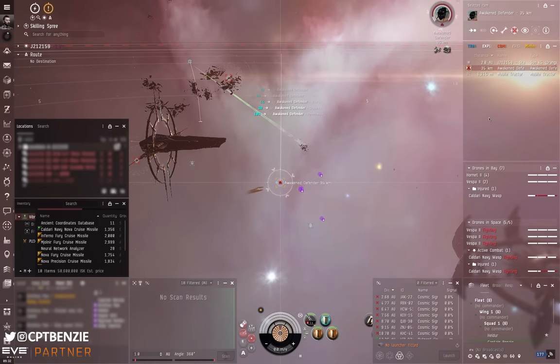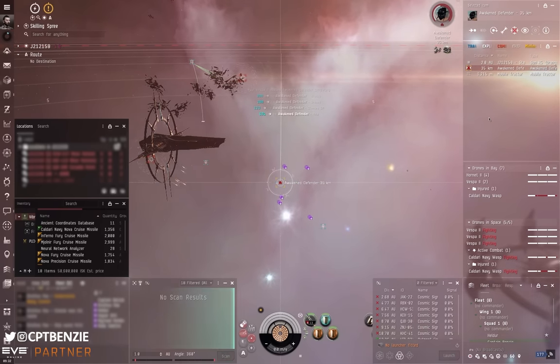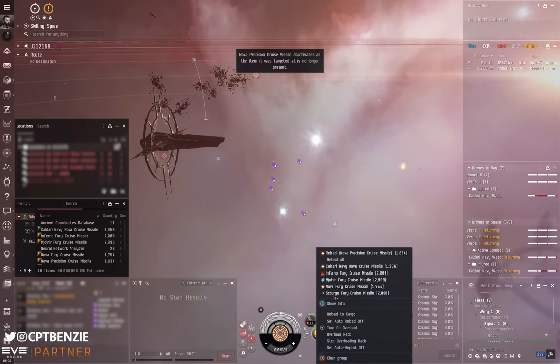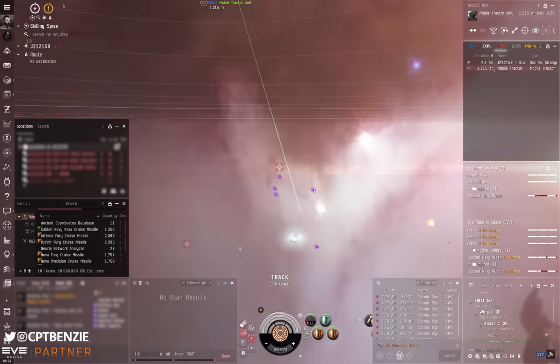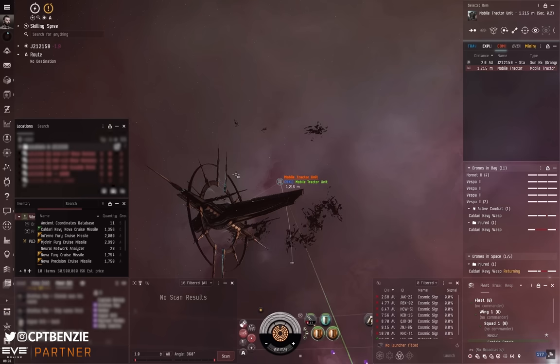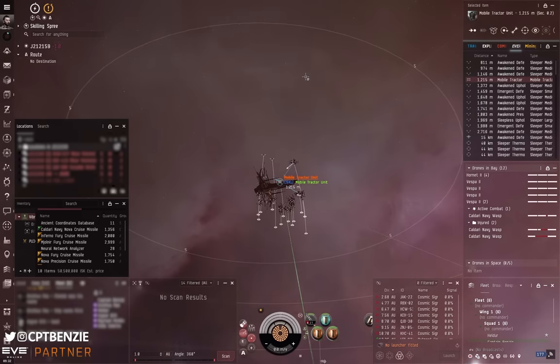The final Awakened Defender is about to go down. There are no triggers on the final wave — there's nothing left to trigger. A nice benefit of sitting next to the mobile tractor unit is I don't need to warp off and back to loot anything. The second the final ship goes down, I bring all drones back — if I need to warp off, I either want them already returned or right next to the MTU so I can grab them later. I then watch the wrecks being pulled in and wait for the last one, 14 kilometers away, to be drawn in.